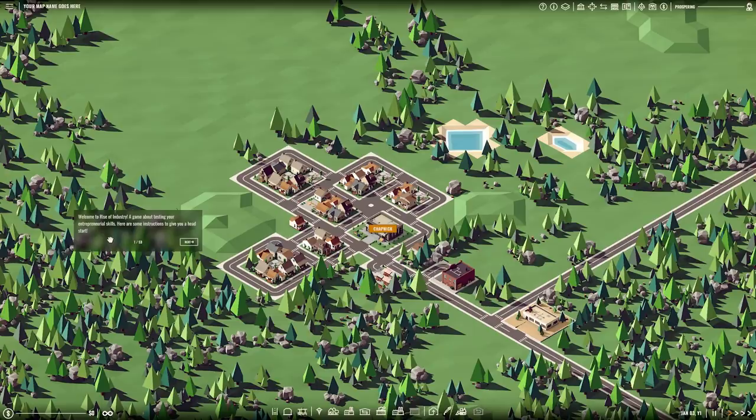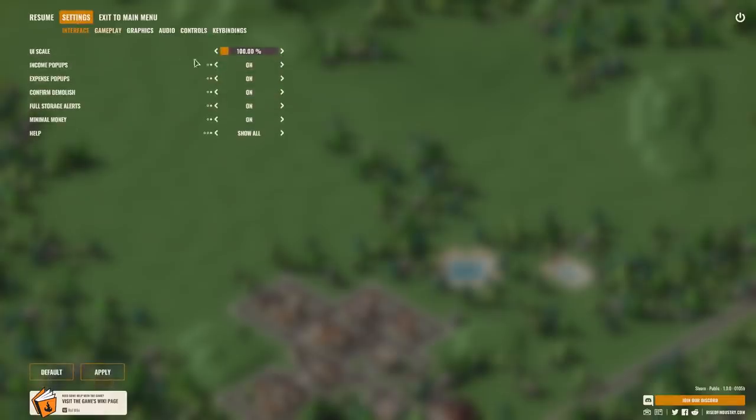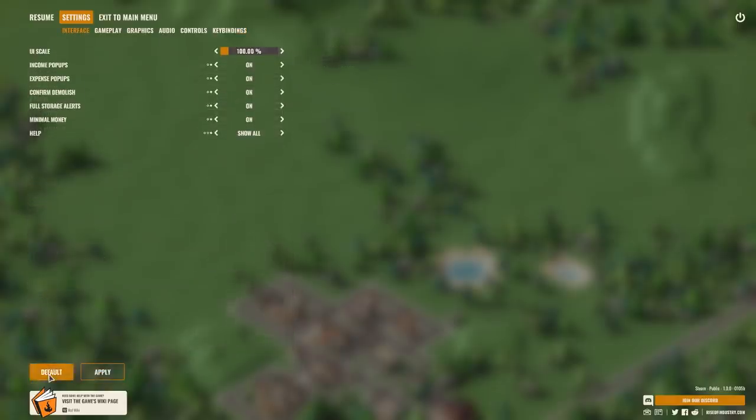Welcome to Rise of Industry, a game about testing your entrepreneurial skills. Here are some instructions to give you a head start. First of all, can I change the options? Hello, settings. I want to change the UI scale. Let's go to 150% — I'm playing in 1440p. So hopefully this is going to be a little bit more readable, but there are a billion different options that you can change here, which is very nice. And let's resume.